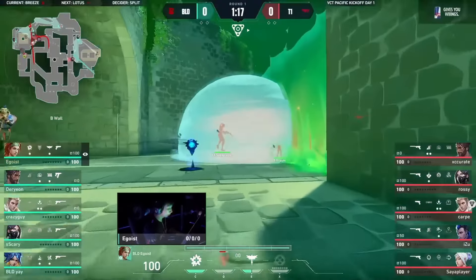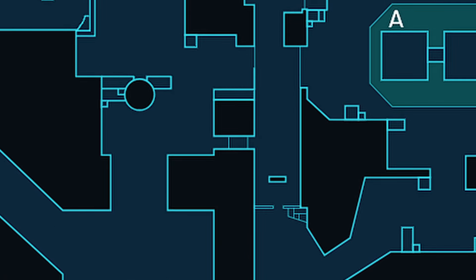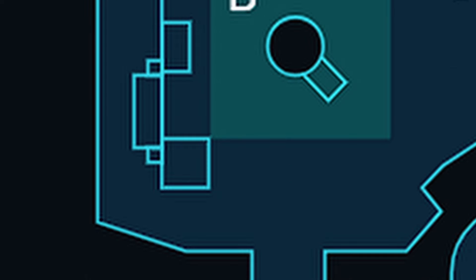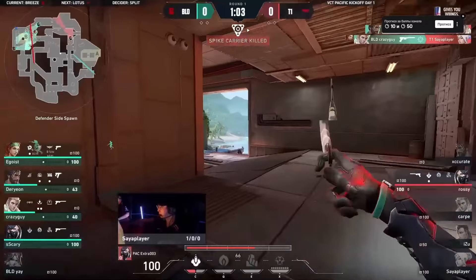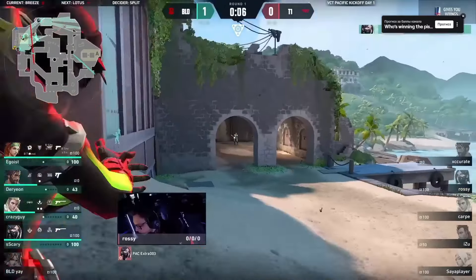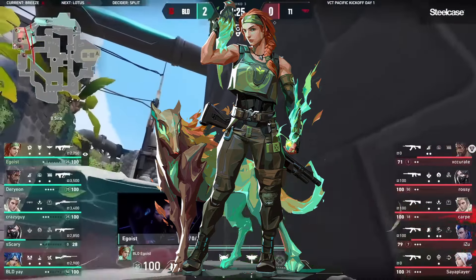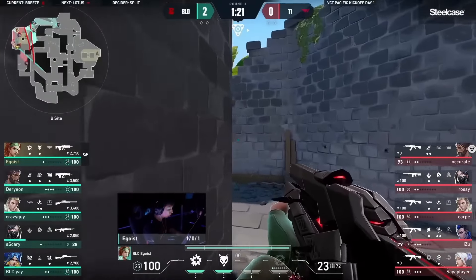Breeze is the sixth map to have been released in Valorant since beta. It has two bomb sites and some features we don't really see in any other map. The hardest site to retake is B, in my opinion, because of all the angles and corners to re-clear. It's also a fairly big map, allowing for a lot of timings and lurks to watch for. So let's move on to the comp I feel is best for this map: Jett, Sova, Skye, Cypher, and Viper. This is a solid team comp for Breeze.